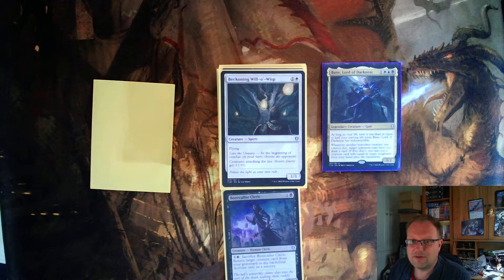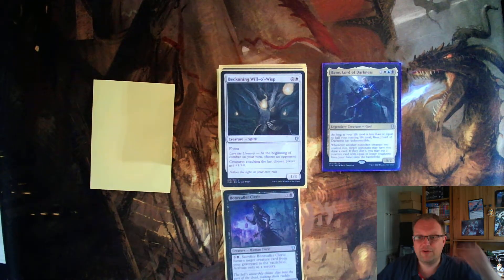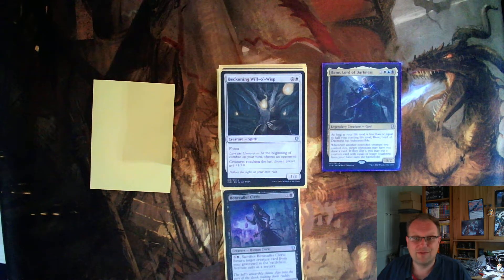Moving into the three-drop creatures: Beckoning Will-o'-the-Wisp, two and a white, flying, one-three. At the beginning of combat on your turn, choose an opponent — creatures attacking that player get plus one. One thing I've noticed in this set: there's not a lot of flying blockers outside of dragons. If you can get flyers, you're doing really well. Getting flyers where you can is worth it — feel free to comment below if you disagree.